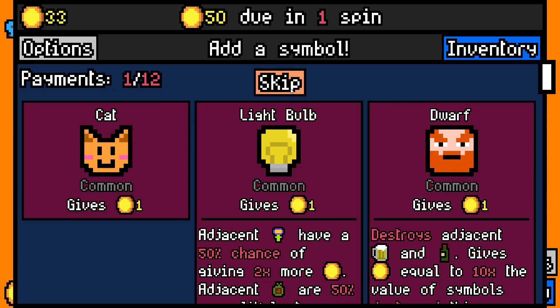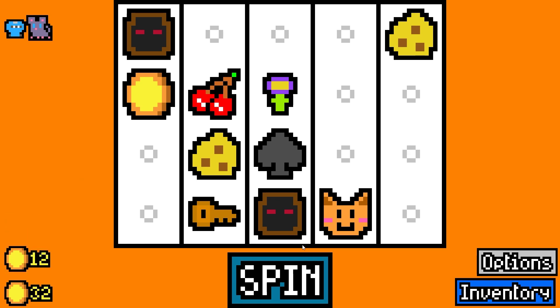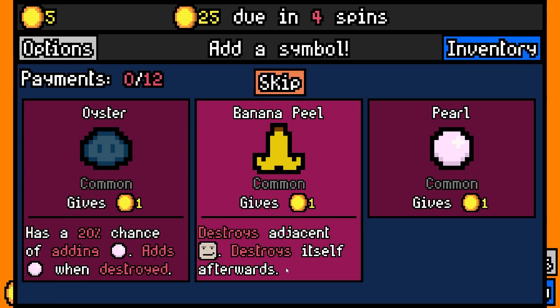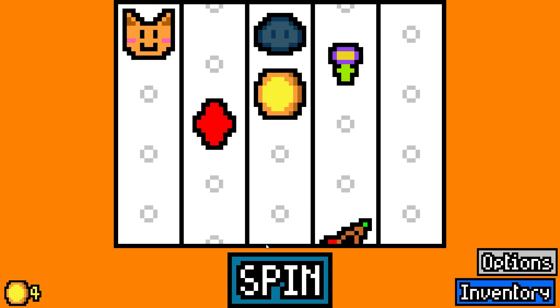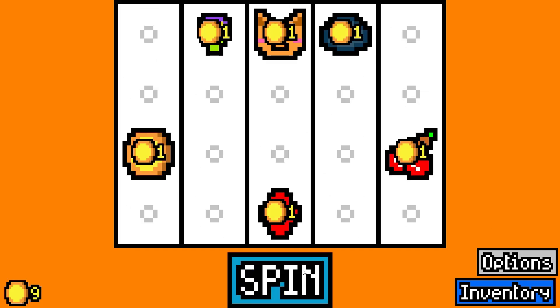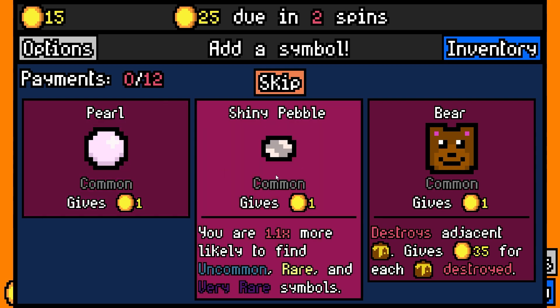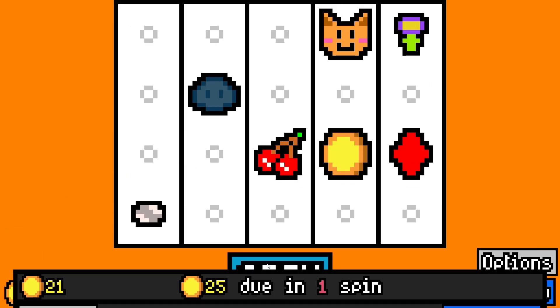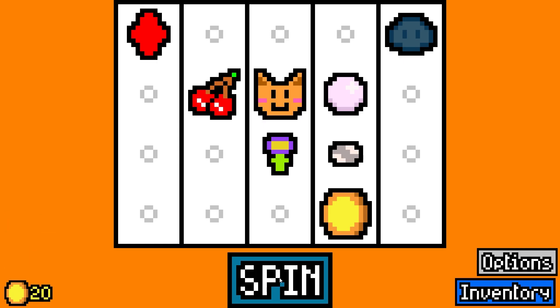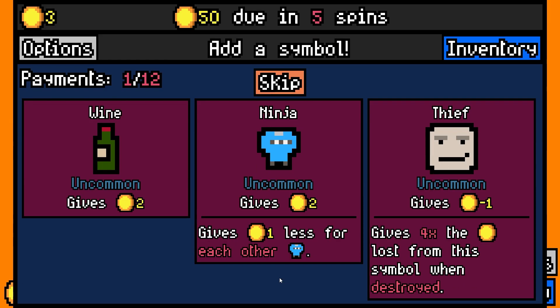Watch me go non-stop cultist here. Alternatively, I just lose. It is kind of brutal. We have one other option — I'm going to go ultra dumb. Let's see if I can pull this off. Ninja thief.